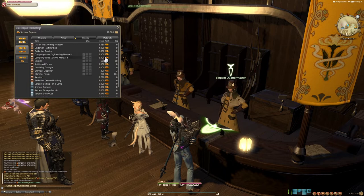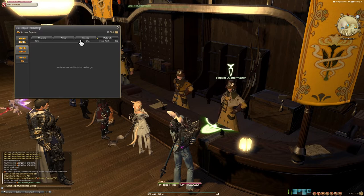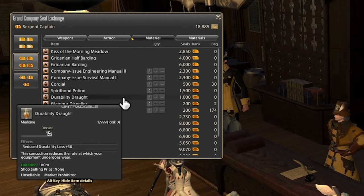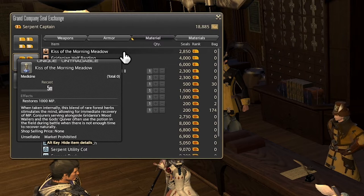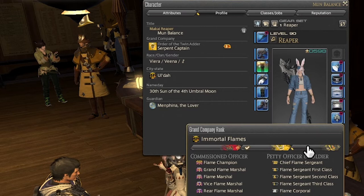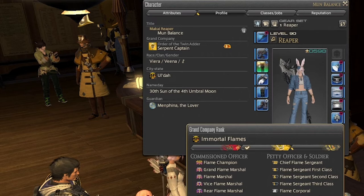There are no materials for this tier, so we're just focusing on the material. The first item to talk about with the mid-tier material items is the Kiss of the Morning Meadow. This is actually a different item depending on which Grand Company you've chosen. Because I am the Twin Adler Grand Company, I'm going to get Kiss of the Morning Meadow, which is an MP restorative item. If you're in the Malstrom Grand Company, you'll get something called a Dusk and Draught, which heals HP instead. And if you're in the Immortal Flames Grand Company, you'll get something called Onyx Tears, which actually recovers both HP and MP, but a little bit less of each.